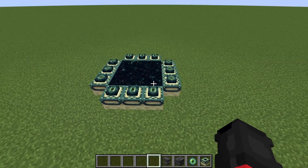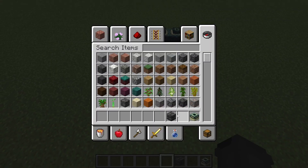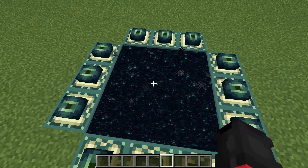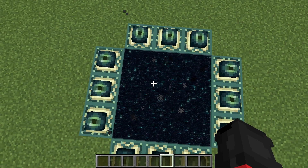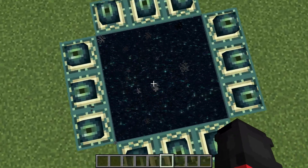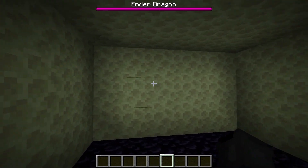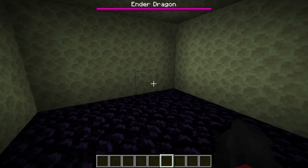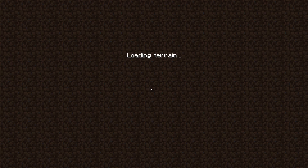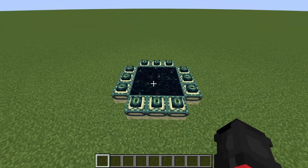For me, I'm going to put all these items away. You want to make sure the end portal is loaded, so jump through. For you guys, since you're in survival, you want to fight the ender dragon. I'm just going to slash kill myself. Once I'm back here, the end portal is loaded.